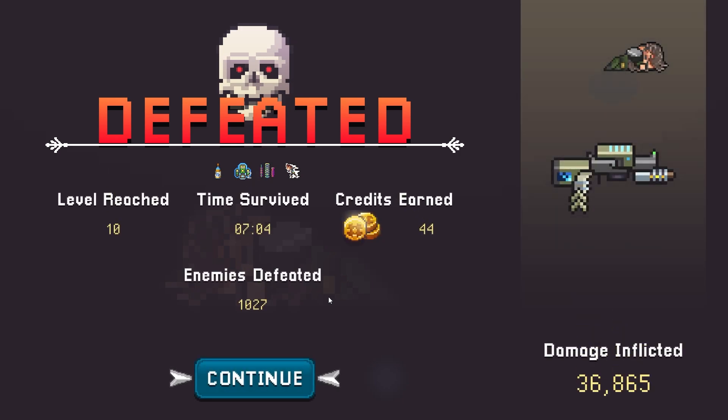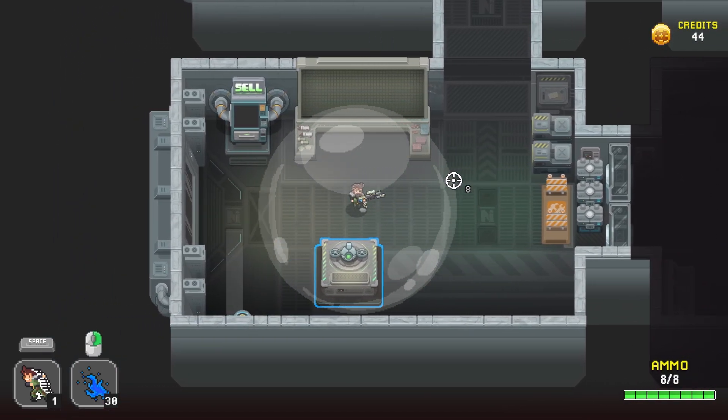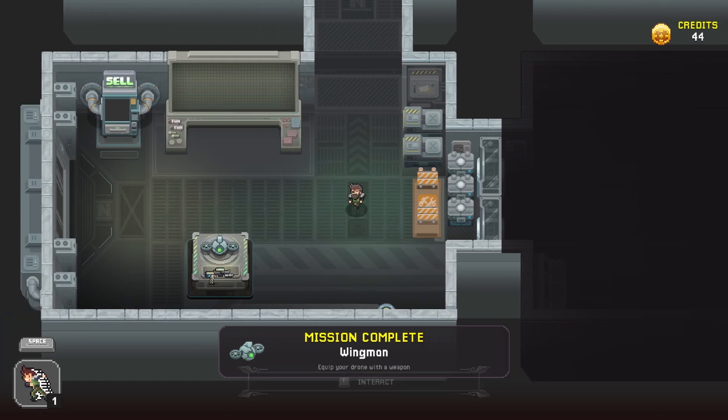Not bad — I did get two achievements from that run, and this is just a demo, not the full game. Now if we go into the hub, we can interact with things and our gun remains, which is interesting. There's a drone table here: 'This is your drone — there are many like it but this one is yours. Once equipped, the drone will follow you in battle, automatically upgrading itself with choices you made from your previous run.' That sounds great — let's equip it!